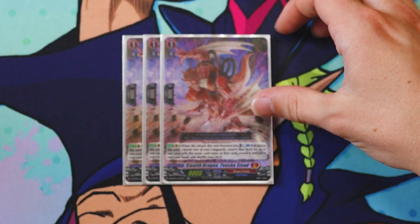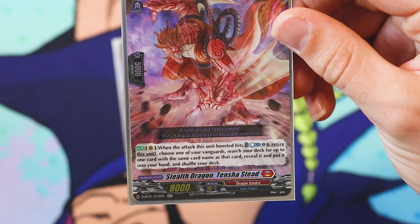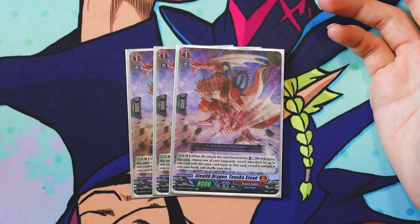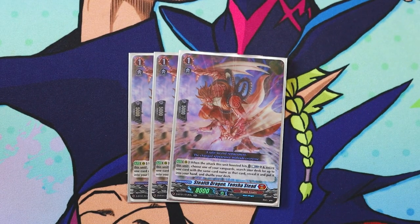I run three Stealth Dragon Tencha Stead. Its skill is: when the attack this unit boosted hits, Counterblast one and retire this unit, choose one of your Vanguards, search your deck for up to one copy of that card, reveal it, and put it in your hand, then shuffle. The counterblast and retiring itself kind of sucks, but there are moments where I'd much rather have a Persona Ride than a booster. It's pretty guaranteed to pull off its skill if it's boosting your Vanguard. I've seen decks run Togachirashi for the soul, but this deck doesn't discard enough to warrant that — this card helps in more situations overall.